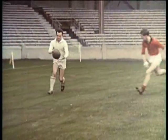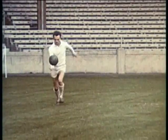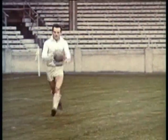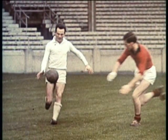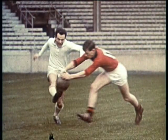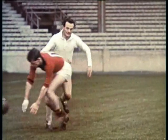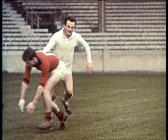Sean O'Neill blocks the ball just as it leaves the boot. Both arms are outstretched, the head down, eyes on the ball. The limbs and upper body smother the force of the ball. He follows through after the block.